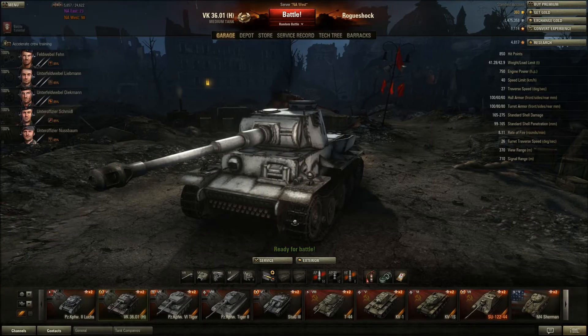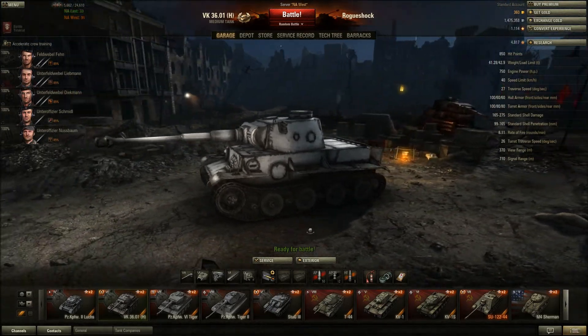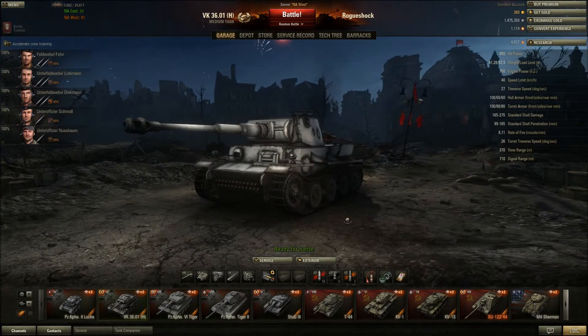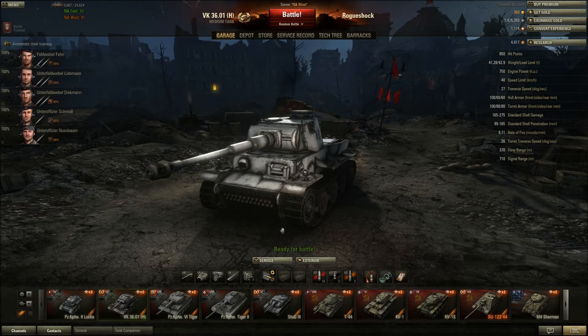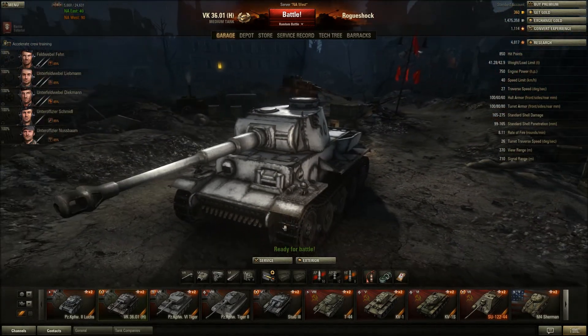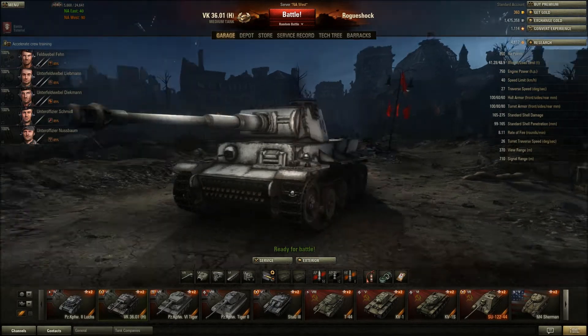Next up we've got the VK3601H. From what I've read, for 8.8 it's going to become a heavy tank and it plays just like it. The armor on the front is amazing. You're going to want to angle this armor — 100mm is the same thickness that the Tiger I gets. But the machine gun port, they can penetrate pretty regularly through it.